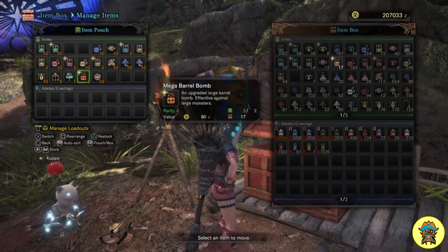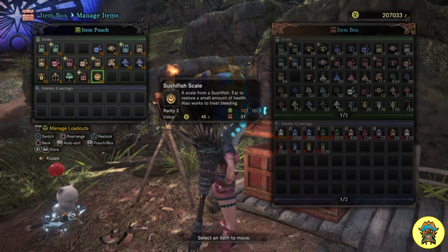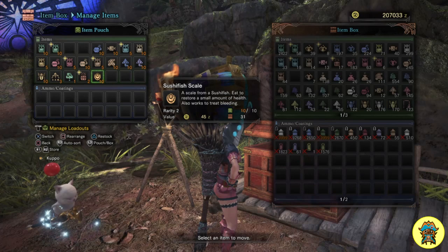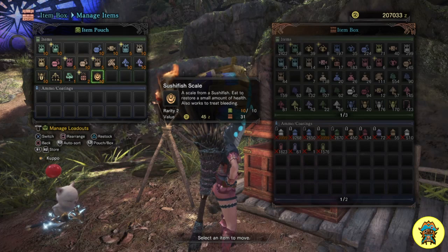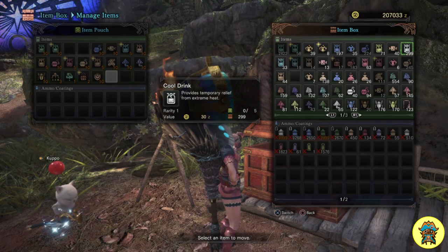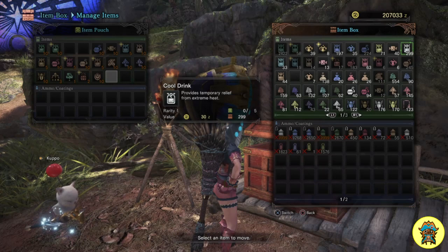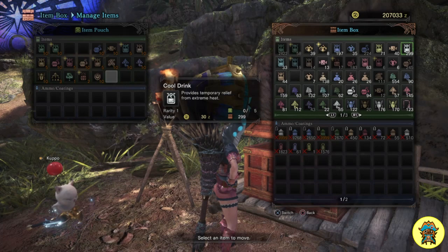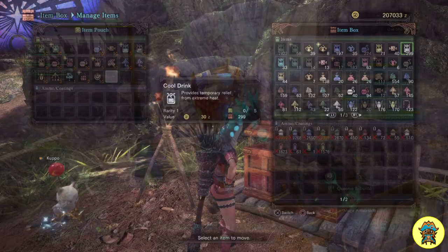I also bring some mega barrel bombs in case someone brings a sleep weapon — when we put Behemoth to sleep in the first area we can break both his horns with bombs, dealing massive damage and earning extra rewards. Sushi fish scales do exactly the same thing as Asteria Jerky — they cure bleeding and restore a small amount of health, which is great since Behemoth inflicts bleed damage when he pins you. One item not in my pouch but very useful is the Cold Drink, since Behemoth sometimes goes into the Teostra/Nergigante area. Cold drinks are available in the supply box at the start of the quest so you don't need to carry them.